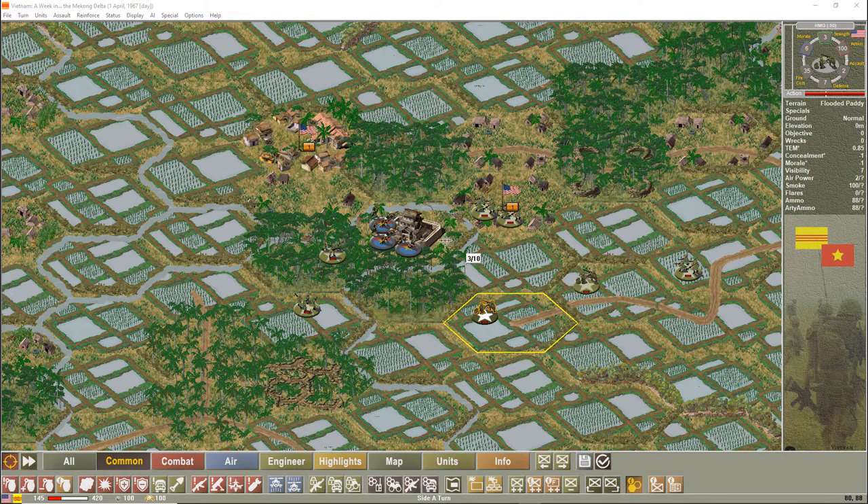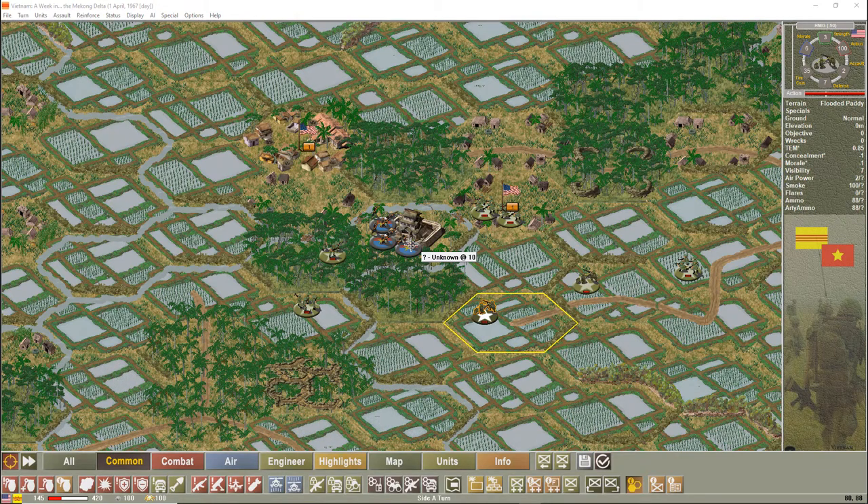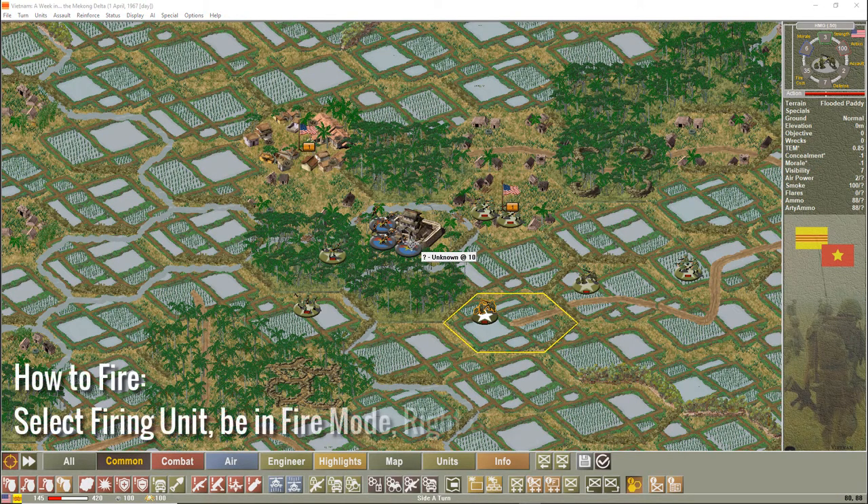You'll see targeting shows two numbers: three and ten. Three is the hard attack value against that hex and ten is the soft attack value. Moving the cursor to the RPG unit changes the value to ten — unknown target but I can tell it's an RPG by the visual cues. If this unit is in a trench or bunker, a soft attack value of ten might only cause a disruption at best. I make sure I'm in fire mode, move my mouse over the target, and right-click to fire.